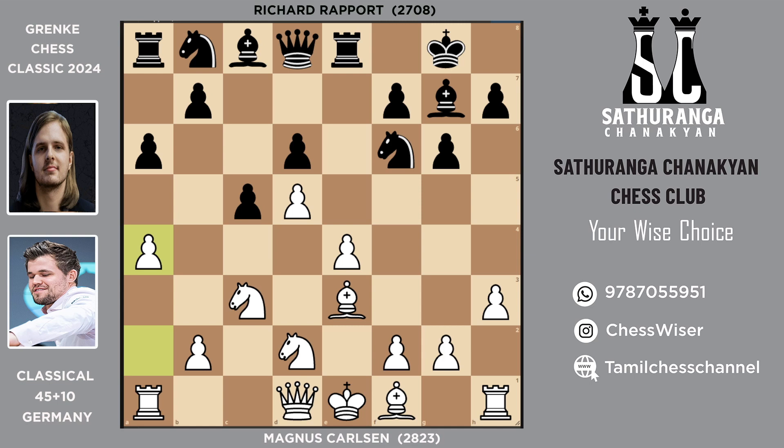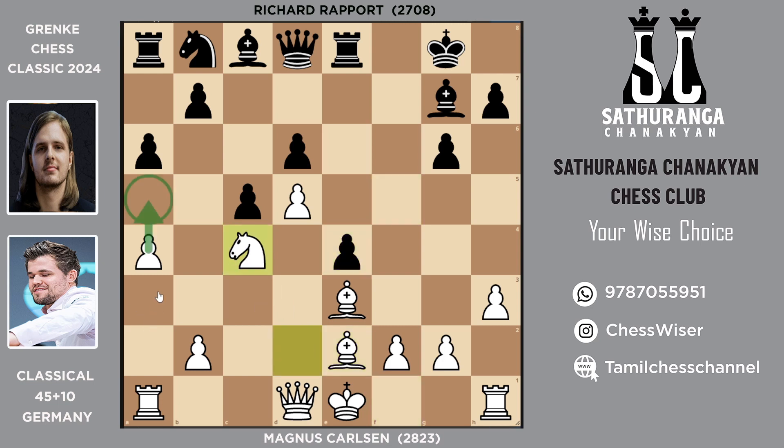Magnus stops it with pawn to a4. Here we see a typical sacrifice on e4 — knight takes e4 — taking advantage of the centralized king. When you take back, black is going to push forward with f5, and you don't need to hold onto this knight. In the game, Magnus played bishop e2 — marked as a brilliant move by chess.com — giving up a pawn. The game continues with f takes e4, then knight c4, threatening to play pawn to a5.